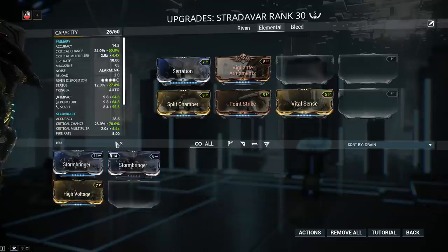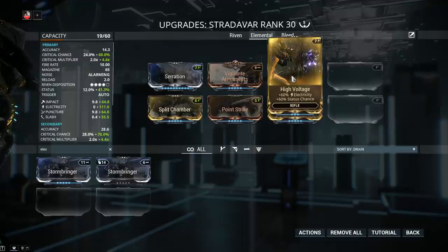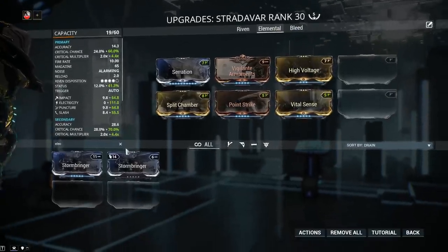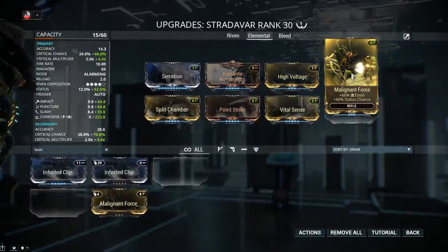Starting off with electricity — should I go for the 90 mods or for the 60-60 mods? For the Stradavar, throughout testing, the 60-60 mods have constantly performed better, so that's what I'm recommending. High Voltage — this one can be a bit of a pain to get; it's farmable from the mission called Na Elgar on the planet Eris. You'll have to find all the secret caches, then upon extraction you have a 5% chance of getting High Voltage or Shell Shock, which is the same mod but for shotguns. For toxin, it's called Malignant Force — 60% toxin, 60% status chance, farmable from Corrupted enemies in the Void.